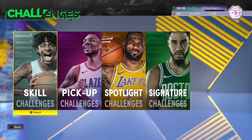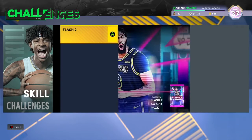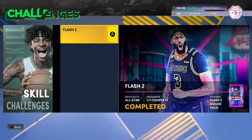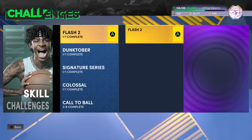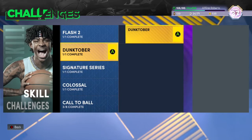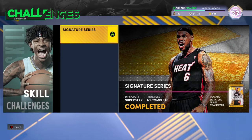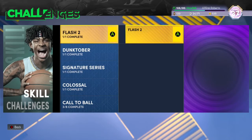Another thing you must do is go and do your skill challenges. There are people that have pulled diamonds, pink diamonds, and amethysts from these. I would definitely suggest playing them — it's free packs. What's the worst that can happen? You get a gold player or a badge that you can sell.